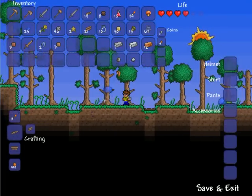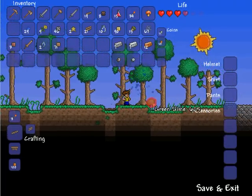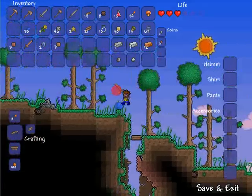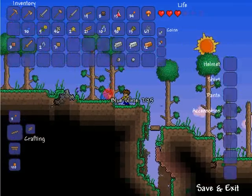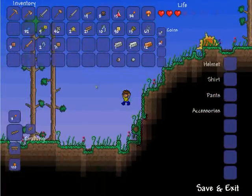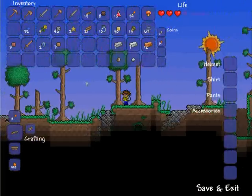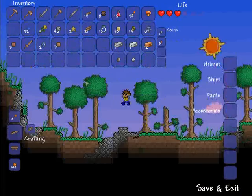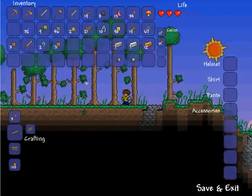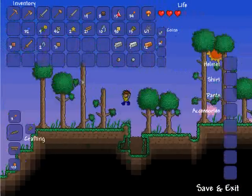For the merchant you need 50 silver coins. For a nurse you need to have already found a crystal and used one. The demolitions guy sells different kinds of bombs — you need to have found a bomb, which you can find through the pots. There's a Dryad — if you kill a boss then you get a Dryad. I think there's one more but I can't think of it right now. If you guys know, please message me in the comments and I'll put it in the video.